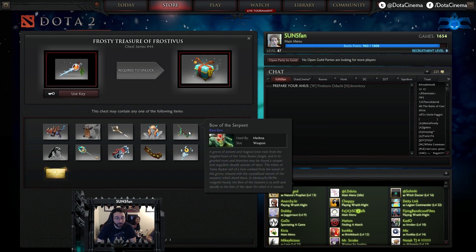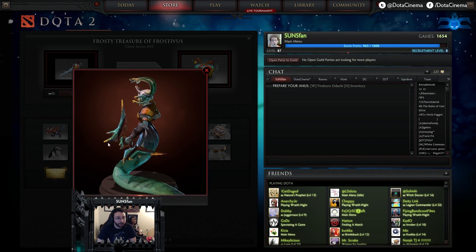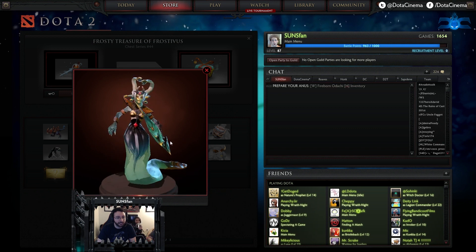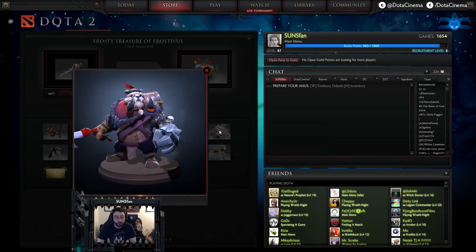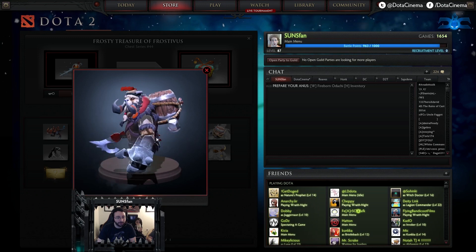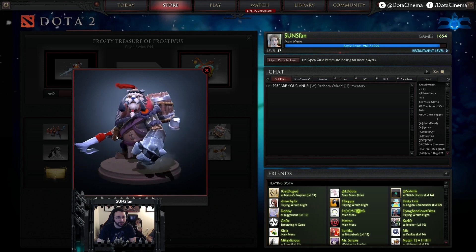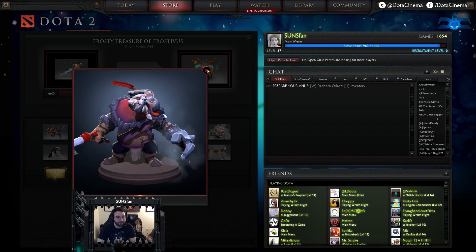Bow of the Serpent — Rare for Medusa. This bow actually looks pretty cool. I haven't seen very many Medusa items. God, she is hideous, but I think that's the point. Rare Keg for Tusk — that looks pretty sweet. I always like Tusk items; I play him a decent amount.